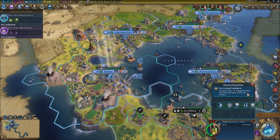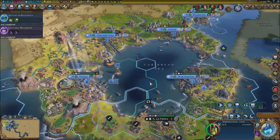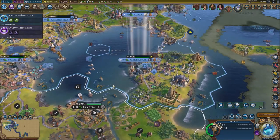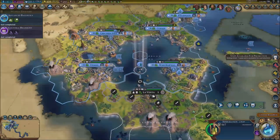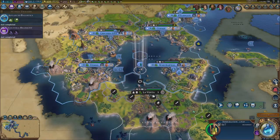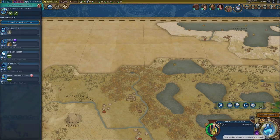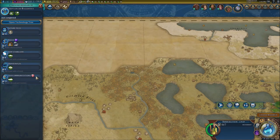It increases population — we'll use this one. We're going to use the guy we just purchased to basically get population moving in our capital. New research options: we've got spec ops, nuclear submarines, destroyers. We're going to go for seaside resorts — the main regular stuff.